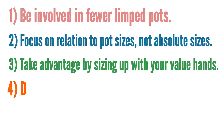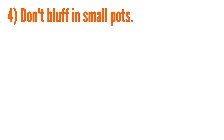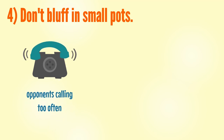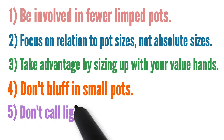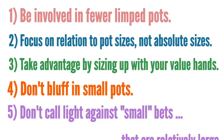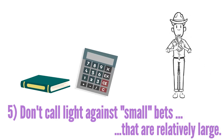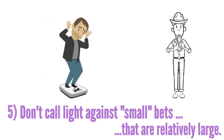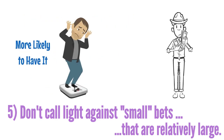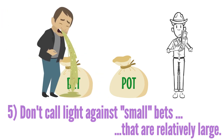4. Don't bluff in small pots. This is a logical progression from the previous point. If your opponents are calling pot-sized bets too frequently, it does not incentivize you to bluff at them. 5. Don't call light against small bets that are actually large in relation to the pot. Besides the fact that the math of the call should make you tighten up as the pot odds are poor, you should recognize that your opponents are heavily weighted towards having it when they make these bets. They are usually betting the size of the pot simply because it seems unnatural to bet less.